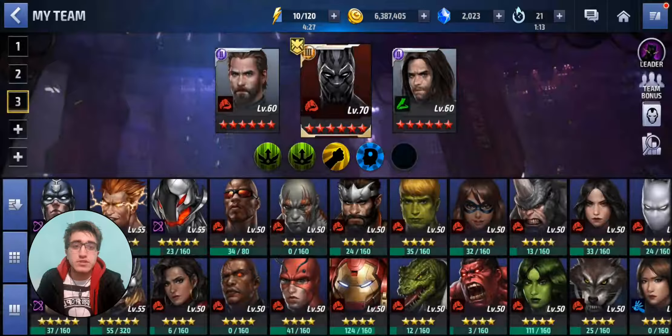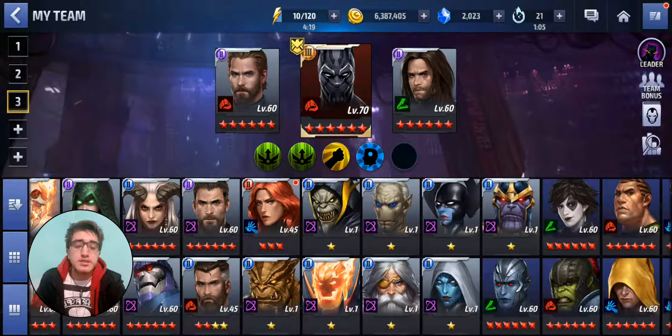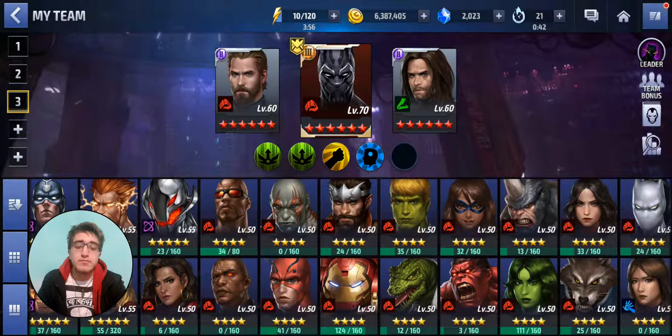I'm gonna show you what characters I have when I do Shadowland. I have Mr. Fantastic at four stars, two mastery, level 45. I'm stuck at the mission where you need to get She-Hope to five stars — she's sitting at four stars with 111 bias out of 160. It'll take a bit of timeline battling, and I'm also trying to get her bias in the lab, which is wasting resources, but whatever.